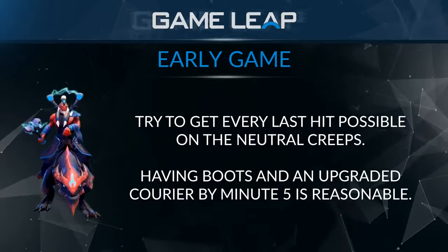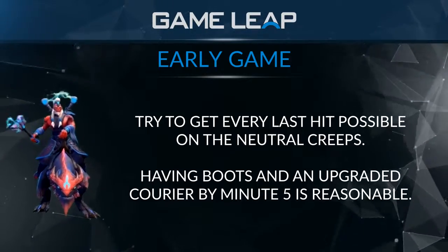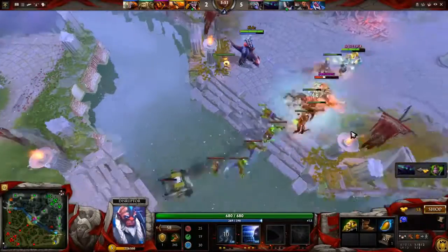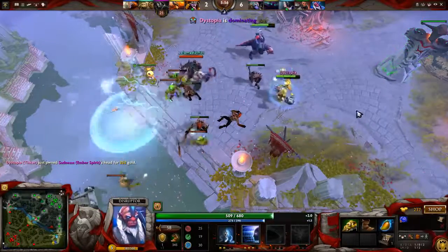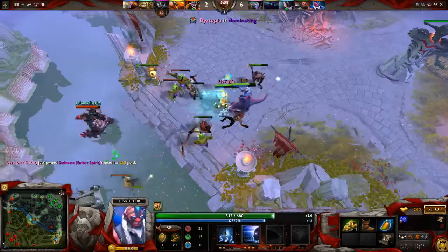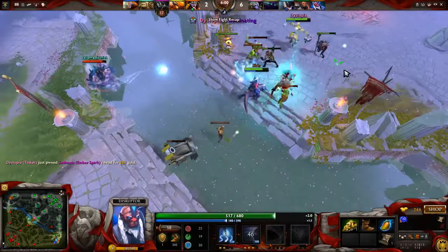If you miss last hits you won't be able to do this and your farm will suffer. As a result you might miss a kill. Boots allows you to get in range to find the Glimpse on targets running away — if they have boots and you don't, and you're out of range for Glimpse, you're not going to get in range.